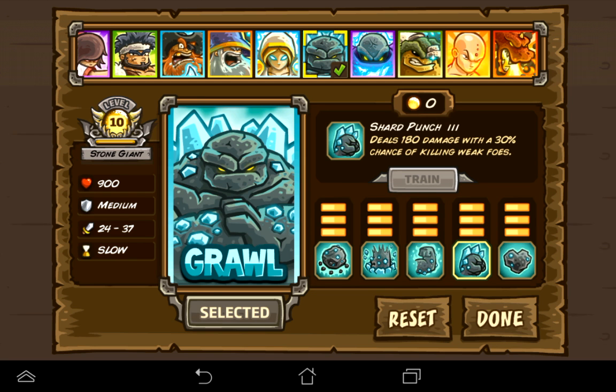Shard Crunch: deals 180 damage with a 30% chance of killing weak foes — that's awesome. Hard Rock: increases Growl's life by an extra 300. That's why his life's so high.